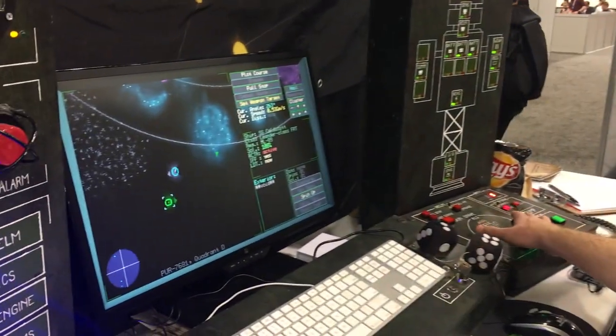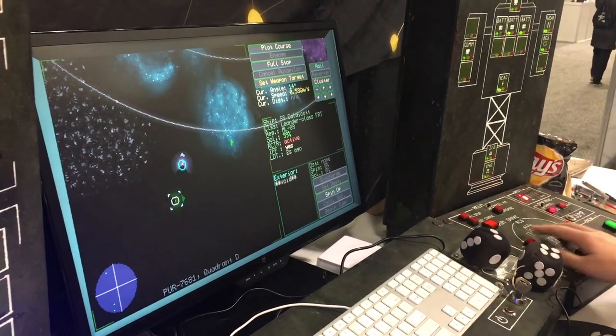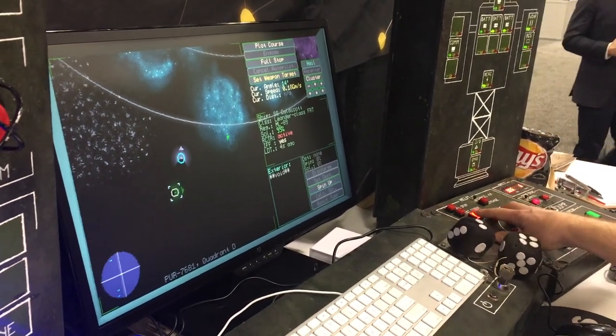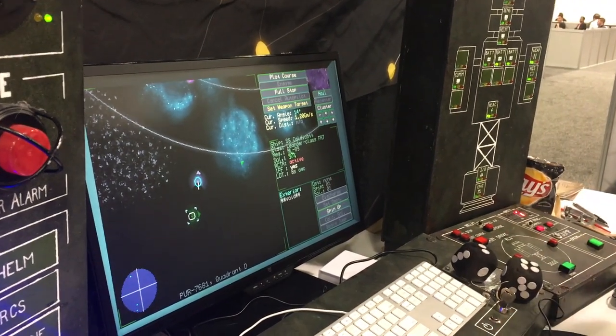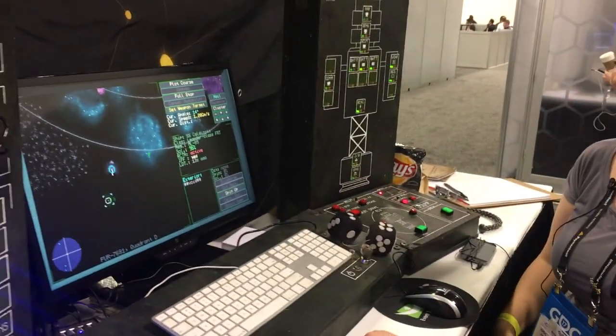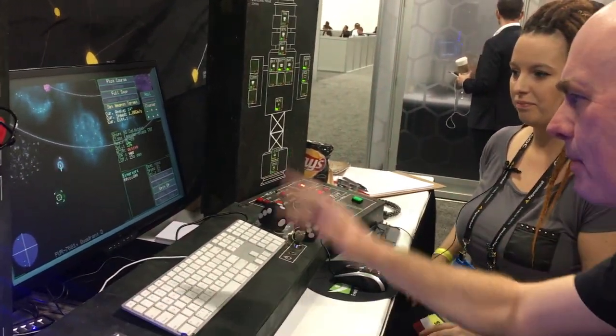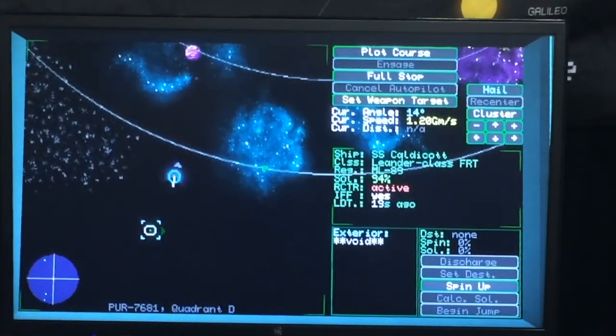They look safe, right? IFF — Identify Friend or Foe — signals on. They have basically broadcast what they're about. And space physics: you're drifting towards the destination. We have speed in space, which is not quite accurate, but some compromises for gameplay. I'm going to head between these nebulas and try to sling around that planet.